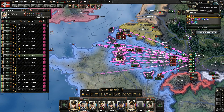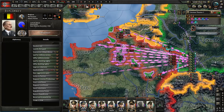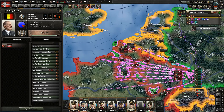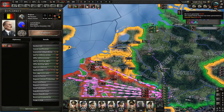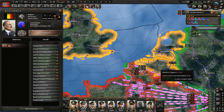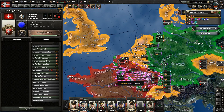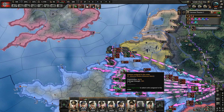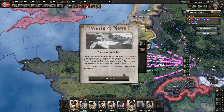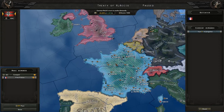I should have given the orders in a different sequence because they would get Paris faster. Let's slow this down so we can pause right before they surrender. They'll capitulate at midnight and then we should get a peace conference next midnight. So let's start justifying our next war goal — I think it should be Belgium. Belgium is small enough that justifying on them should not increase world tension enough for France to join the Allies.